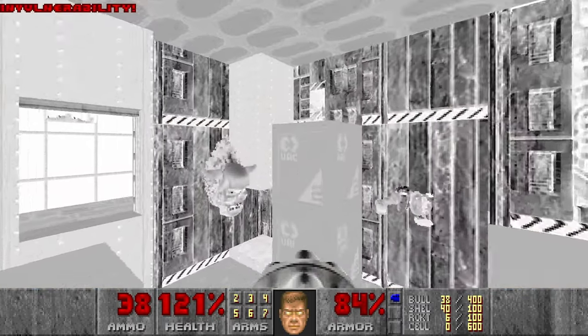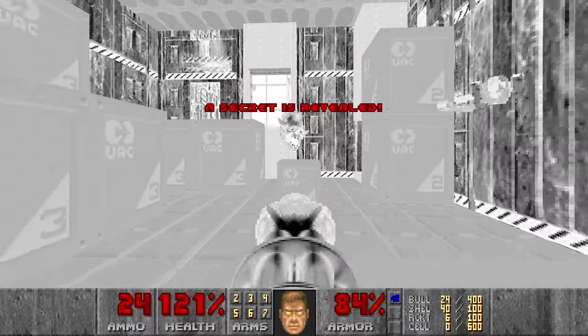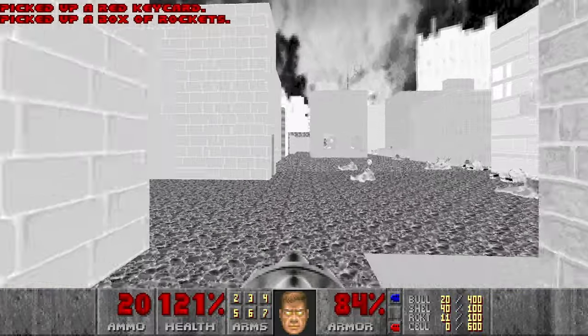Let's go here, grab the invincibility, then press the switch and tag the secret chainsaw — which we will not use. And then I will grab the red key and go kill the imps in the last room.